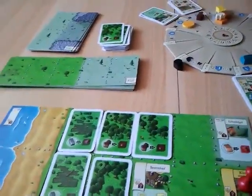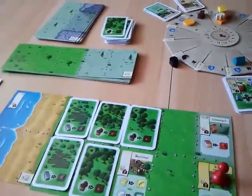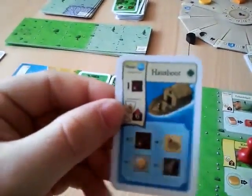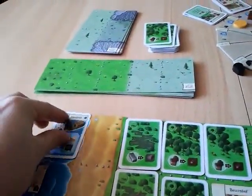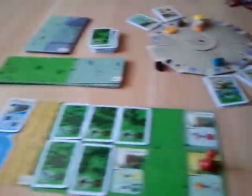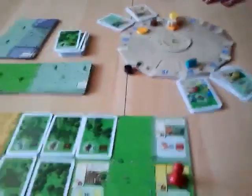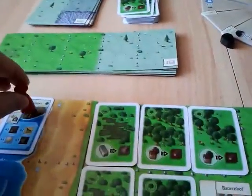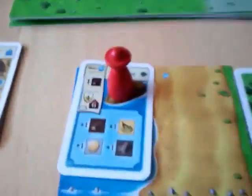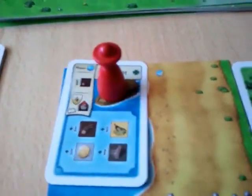What we want to do now is build a building — the houseboat. It costs a wood, it has to go on water, which we conveniently just acquired, and we put it here and pay the wood. Then our prior is free, so we use the building immediately and get a wood, a mold, a coin, and a peat.